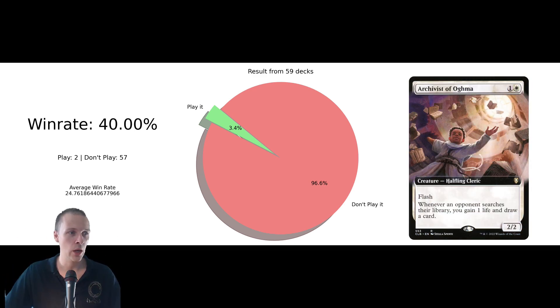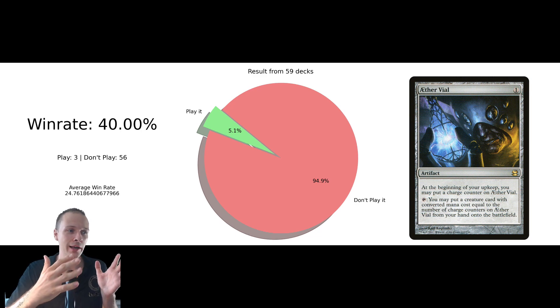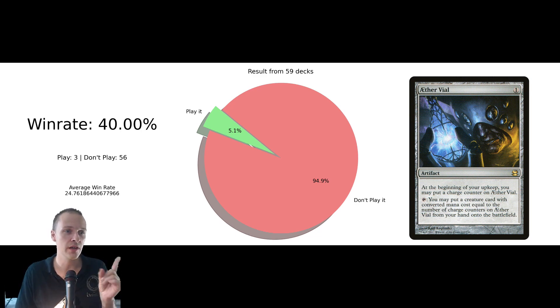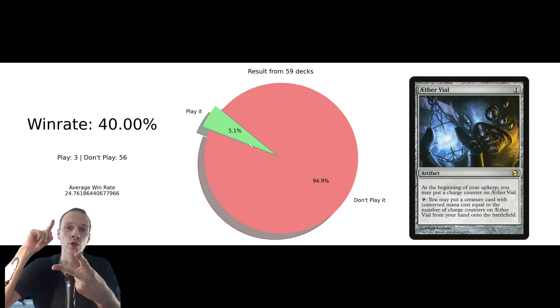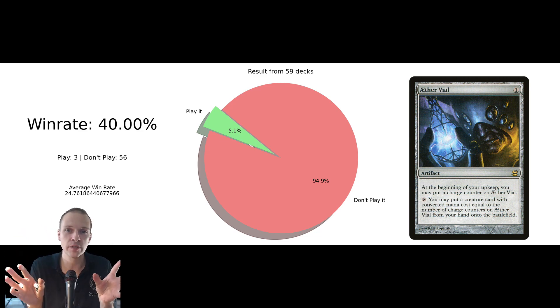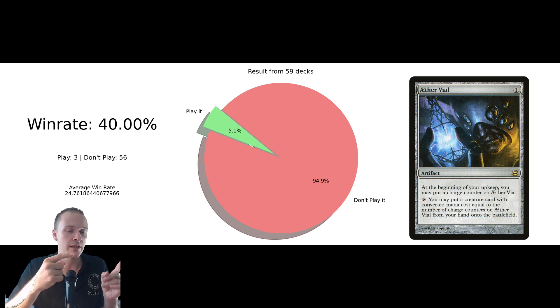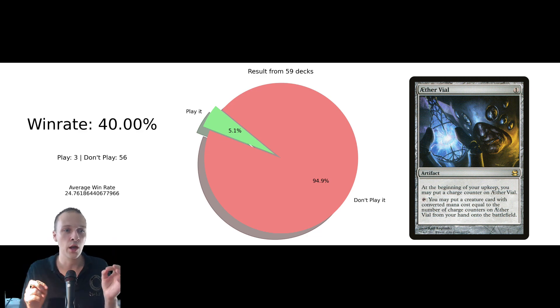We actually have a lot of cards on a very extreme low inclusion rate, like Archivist of Ogma — only two decks played it. Ederweil — I actually kind of like this, I really want to give it a shout out. It's definitely better than a lot of people think. It's something of a ramp card, but it also goes through Rule of Law and Counterspells. Most Counterspells inside this format aren't targeting creatures, but one more thing is that you can put the creature into play at instant speed. So I think more decks should consider this artifact.